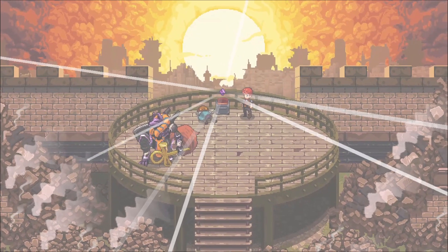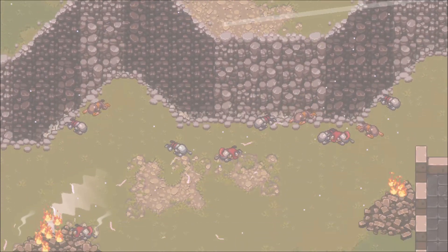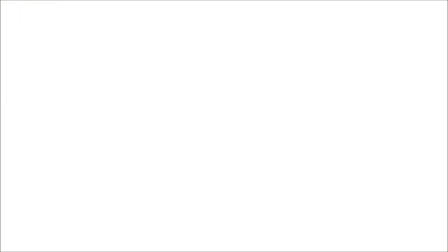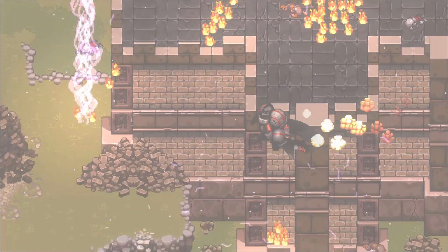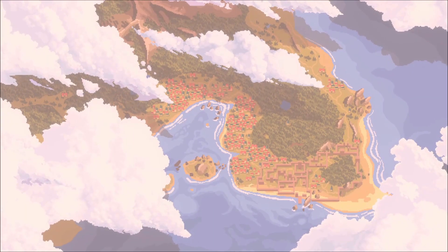Basically, you follow the paths of different characters — similar to Final Fantasy VI — so you will swap between characters in their different locations in the world and you'll see what they're doing and control them. Eventually these characters meet up and journey together on a much bigger adventure.